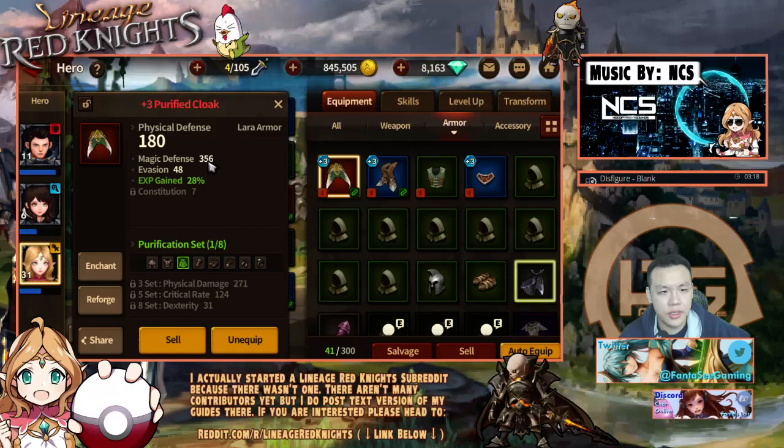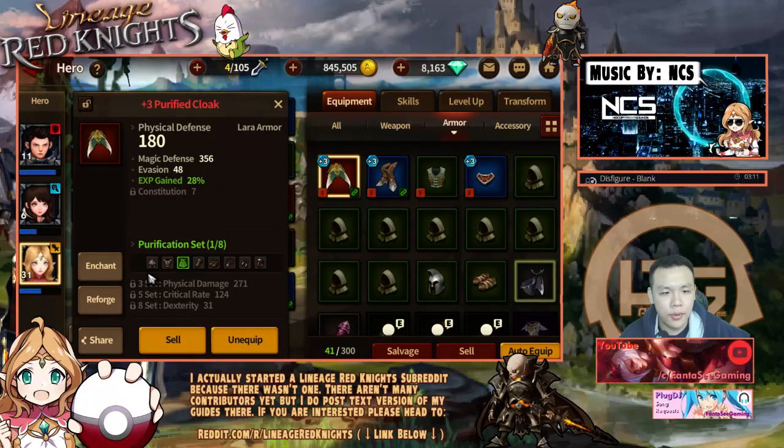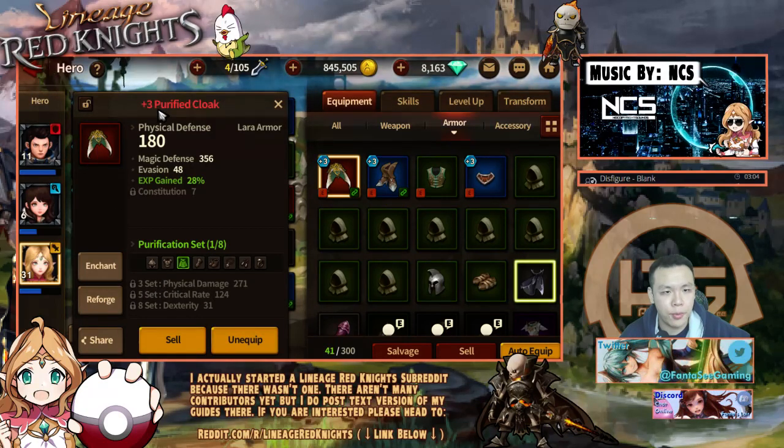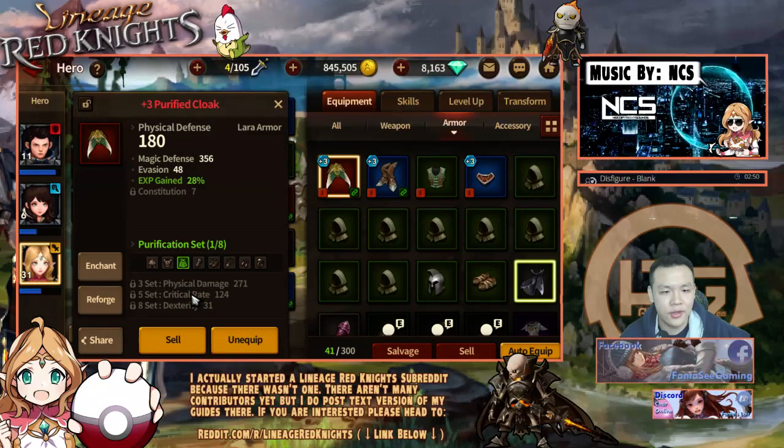There are also set bonuses. Any item with a chain mark on it means it's part of a set. If you complete a set by having three of the same set pieces equipped, it gives you the three-piece bonus. For example, with three purified pieces equipped on Lara I'd get extra physical damage 271. With five pieces I'd also get extra critical rate, and with all eight pieces I'd get all three bonuses. Pretty straightforward.